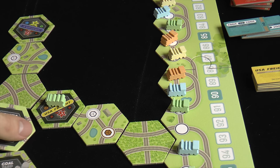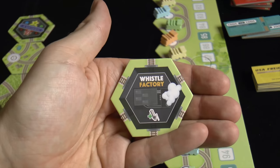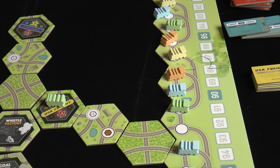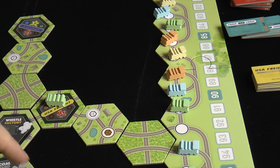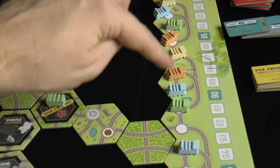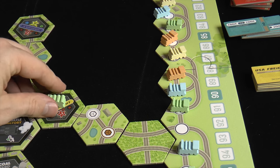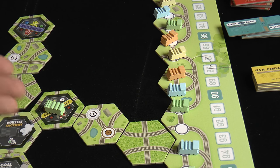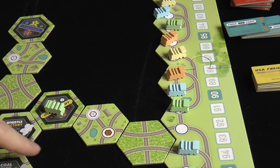There are some other key tiles to note. The whistle factory gives you a whistle when you land on it — useful because whistles let you go backwards. You can build up little combos where you hit certain resources with one train, and then another train comes back and spends those resources, since resources are all shared between your collective company.